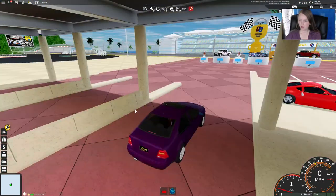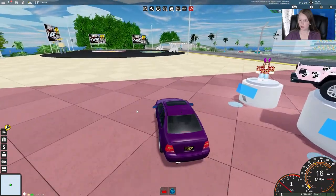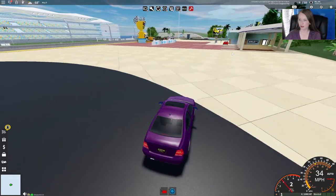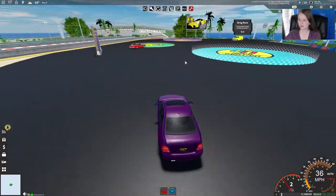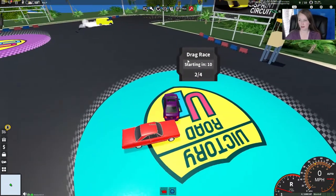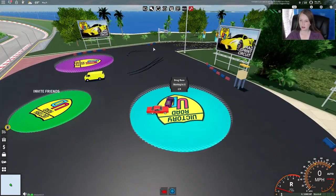Now that we're here, it puts us in our car. This is the Grand Prix — we can do Grand Prix, but it does take a while. So we're actually going to go to the other side and do the drag race. We want to do drag races. It's faster. You don't get quite as many eggs, but they are not quite as long as the Grand Prix races. You can do this by yourself or with other people. Depending on how well you do, you get more eggs that way.